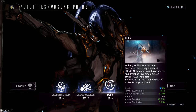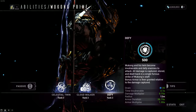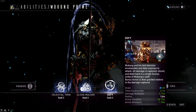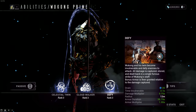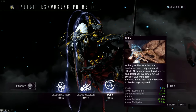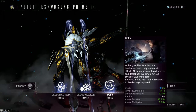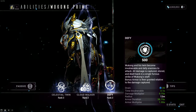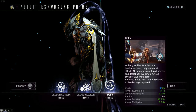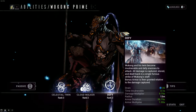Defy — Wukong and his twin become invulnerable and defy enemies to attack. All damage is captured, stored, and dealt back in a single Fury Strike of Wukong's staff. Bonus armor is then granted relative to the damage captured. This acts similarly to one of Nezha's abilities where you become invulnerable for a bit, take damage, and that damage is returned as a buff — but this one gives armor instead, and you also deal a fair bit of damage on the return.